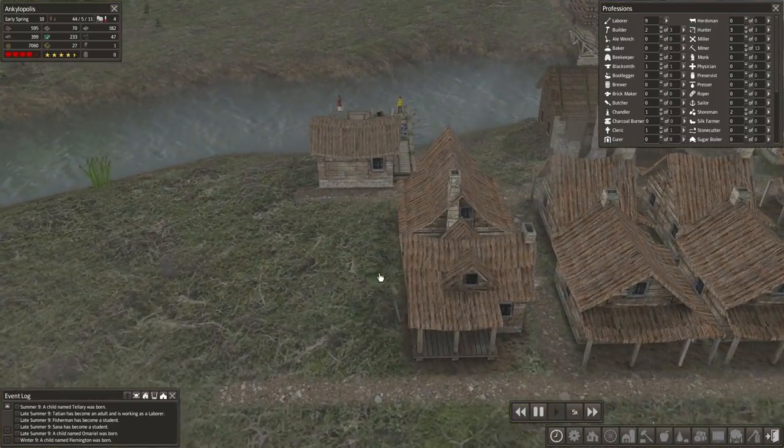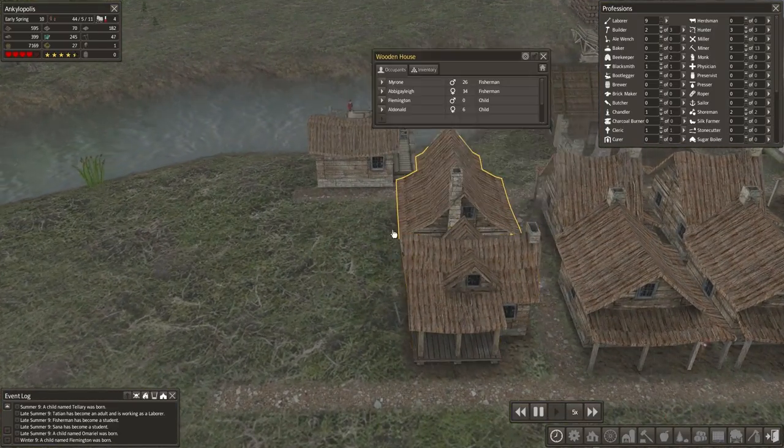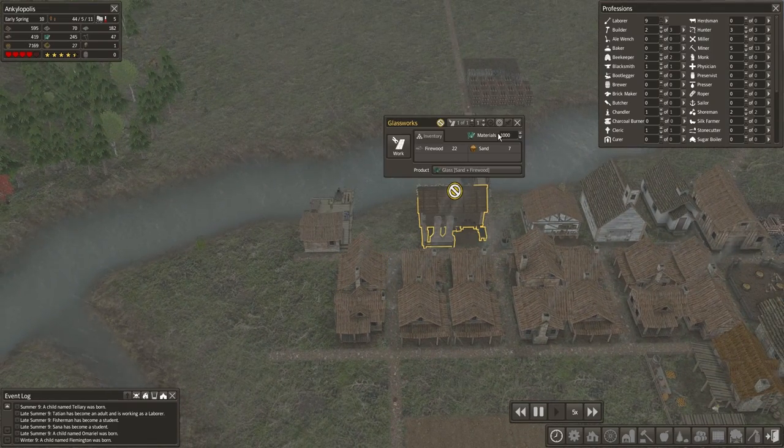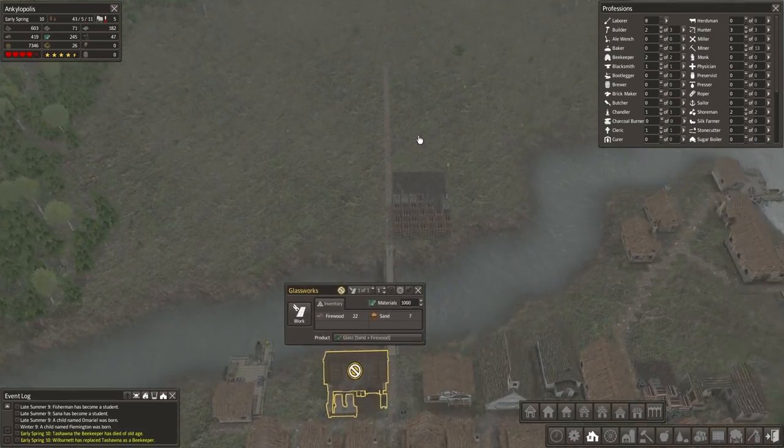That was good. So I'll get that building, and then I'll probably do a couple more houses. Hopefully if we have some glass and some bricks, I can start building different houses when I do my town center.